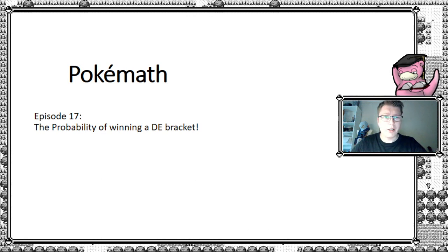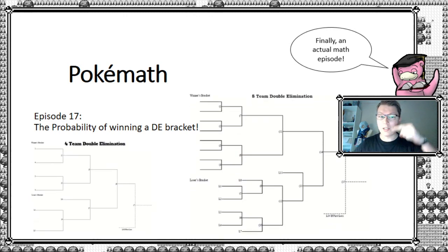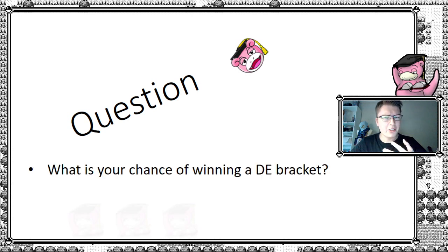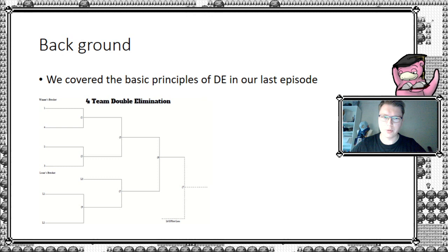What I'm really excited about today is that this is going to be a real math episode — doing some actual math. Don't worry, it's not going to be that bad, but we're going to do the best we can. So we're going to be looking into these brackets. The core question we're going to answer is: what is your chance of winning a double elimination bracket, given some assumptions? Our model is only as good as our assumptions, so let's jump into it.